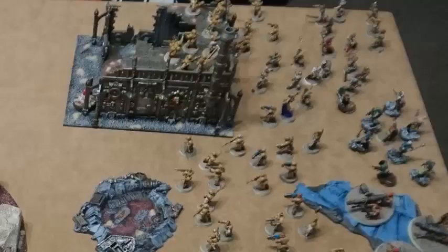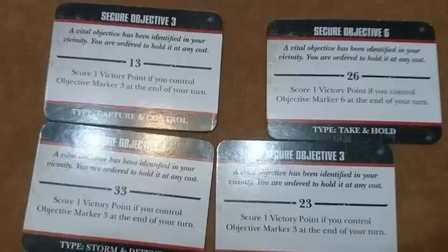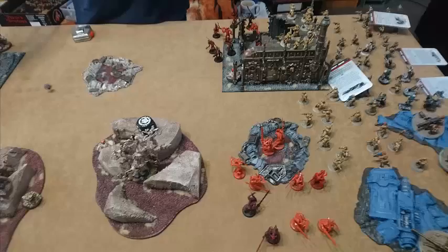I pull up my Maelstrom objectives and it's four markers which are just impossible to get - three could not be further away behind Glenn's whole army. Not a great start for Maelstrom. In the first turn I cast the ability which means units as they deep strike don't scatter, and bring on two units of Bloodletters.